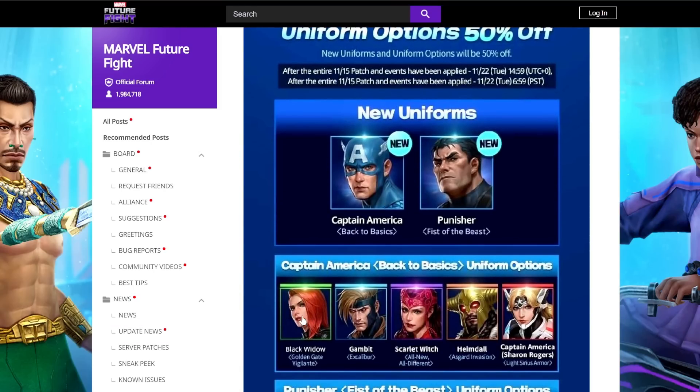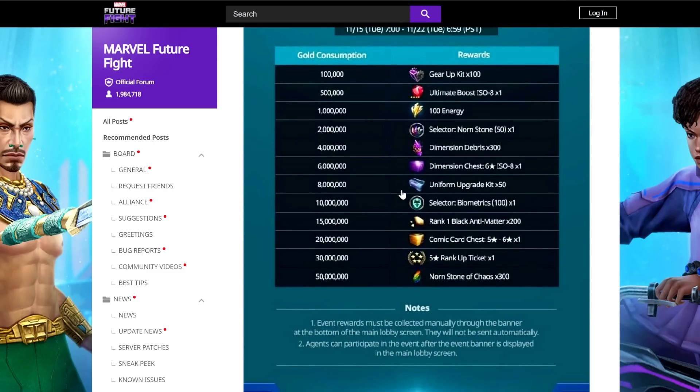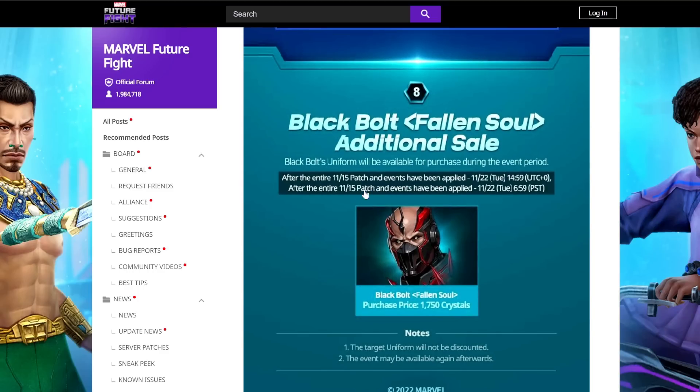The uniform options for Captain America include Black Widow (the newest), Gambit, Scarlet Witch (going back three uniforms — that's disgraceful), Heimdall, Sharon Rogers, Daredevil, Electra, Psylocke, America Chavez, and Ebony Maw. We have a growth mission, a ranking event, event bosses, and then rank one black antimatter and chaos norm stones. There's also an art book chance-up event — the only card you really want is All New All Different, but you don't necessarily need it for the best PVE or PVP sets.